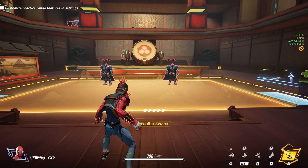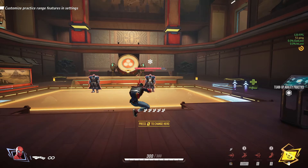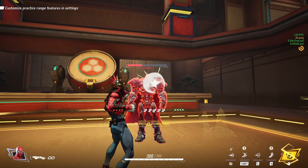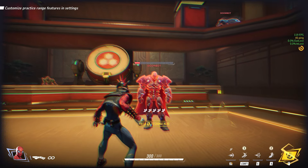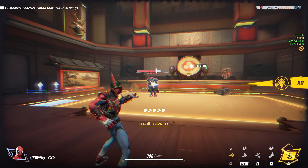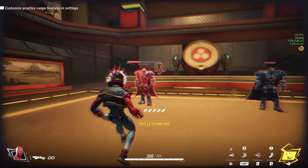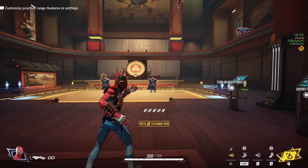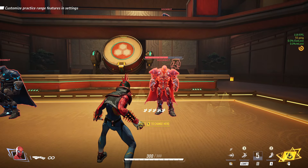If I had to say what the perfect combo was: right click into E into web swing uppercut into punch and then a right click again. Just make sure you hit the kick with the E — that's why he still had health there. You have to hit that kick. Don't do it too quickly or you won't be able to full combo. If you miss the E kick and cancel too early, he'll be on a sliver instead of dead.